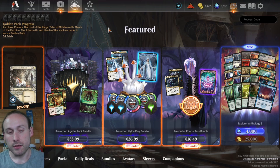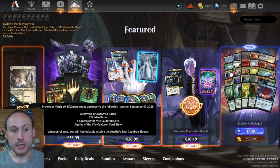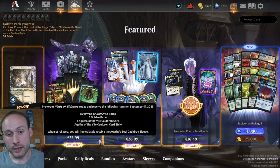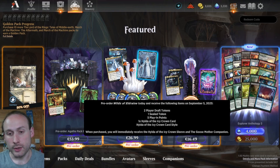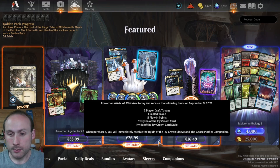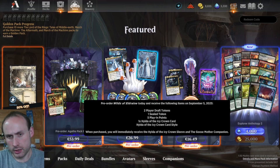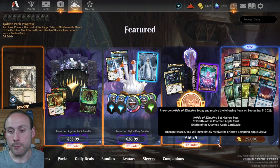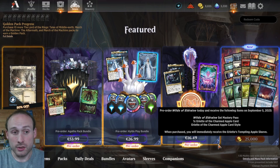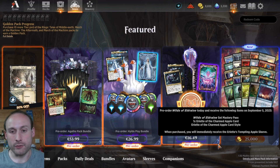Since we started getting these three different pre-order bundles rather than two. The first bundle gets you 50 packs with five golden packs included, one extra mythic card, and a sleeve — that's for $50. Then we have the $25 play bundle, which gives two player draft tokens, a sealed token, some play-in points, and another mythic card. And then the $15 mastery pass bundle, which gives literally just the mastery pass and one extra card plus a sleeve.